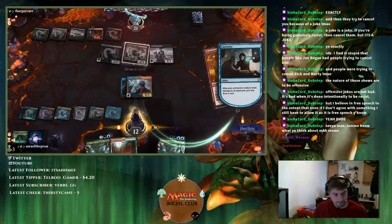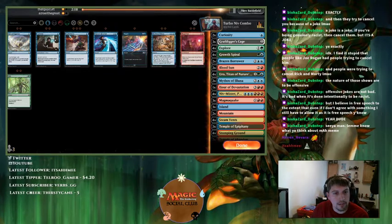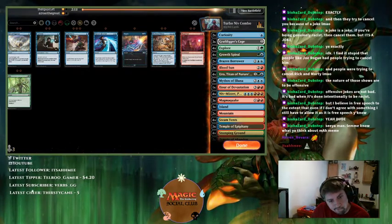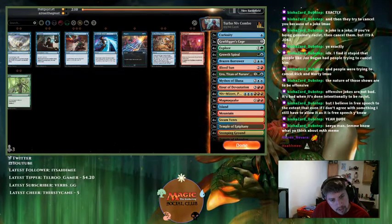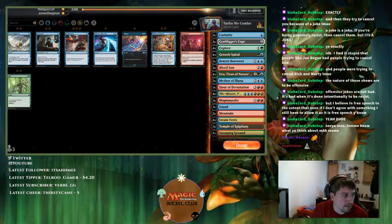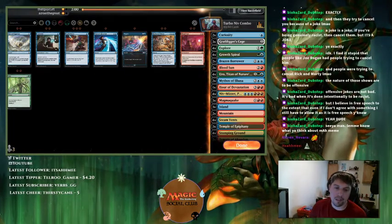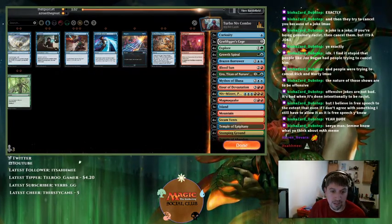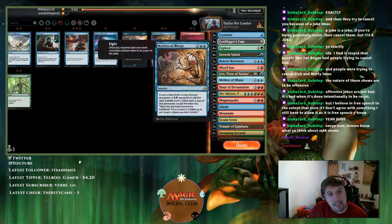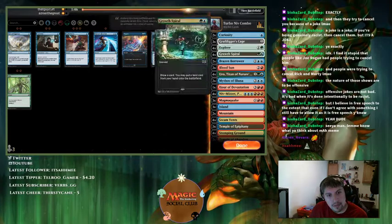And then we kill them. There's just something here — I'm glad I put the combo back in. They went more aggro or just didn't draw what they needed. I did like cutting some of the Curiosities because Niv-Mizzet on his own can do what you need. They didn't play anything close to a Cage-type plan.